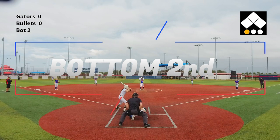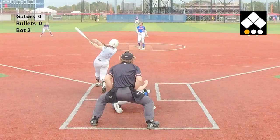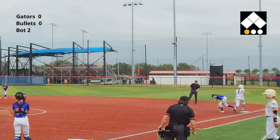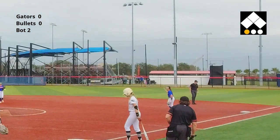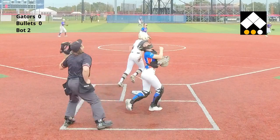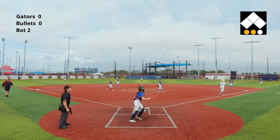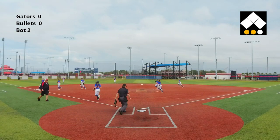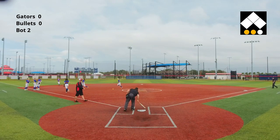Score is still 0-0. Avalo Fitzgerald in the circle. There's a shot over the shortstop — fields it cleanly, throw to first for the second out. Third batter of the inning for the Bullets pops up to the right side of the infield. The first baseman grabs it. Three up, three down for the Bullets.